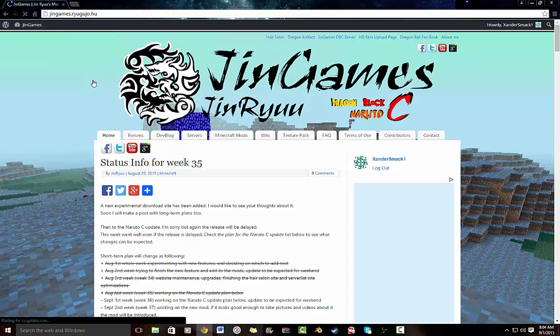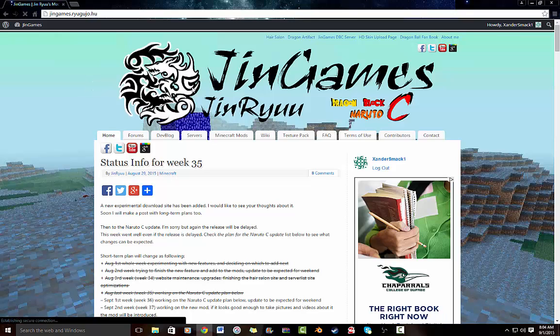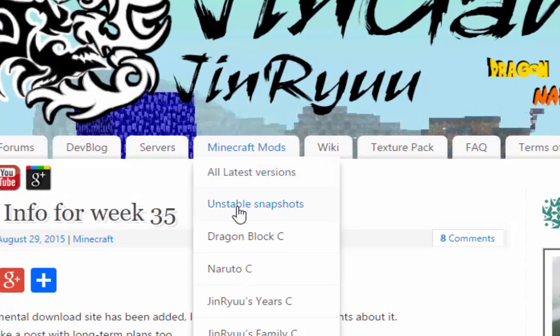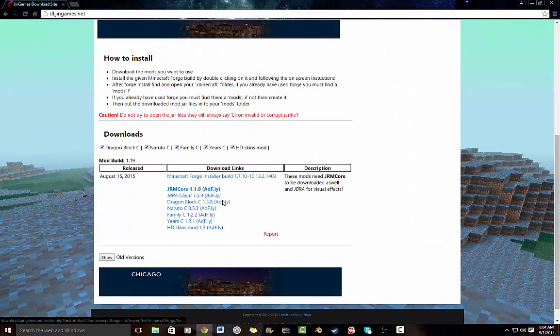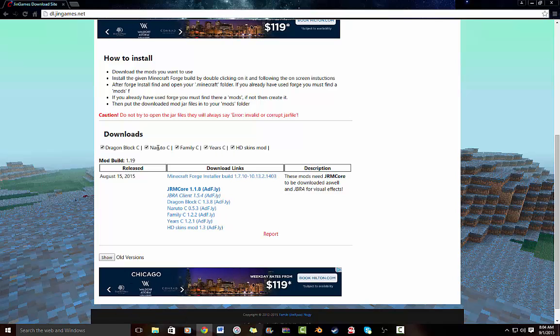I'm going to leave the IP in the description so you can just save it. But this is for 1.7.10. What you're going to do — you're going to go to Minecraft Mods. You'll see Minecraft Mods, Unstable Snapshots. You're going to scroll down, it's going to look like this. If it doesn't, click on all these checks — it's just everything that's new. You're going to need JRAM Core 1.8, JBR Client 1.5.4, Dragon Block C 1.3.8, and Family C 1.2.2.